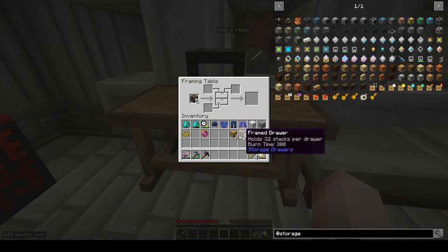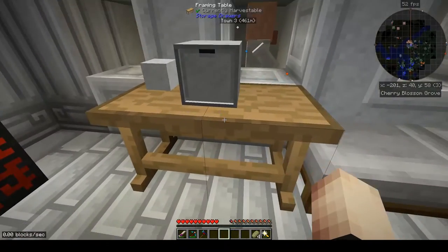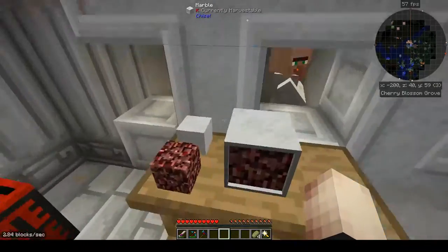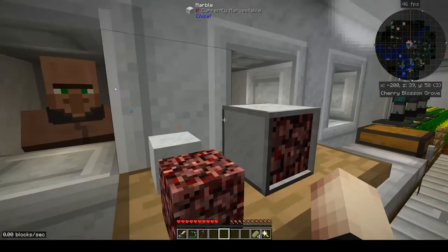Now we need to add different components. The frame drawer is what makes up the drawer — this is a basic one. There's an arrow pointing to the front face, one to the outer edge, and one to the border around it. If I place marble it covers the whole thing that color. Now let's make the front face netherrack, and polished andesite for the border — see all the way around here.